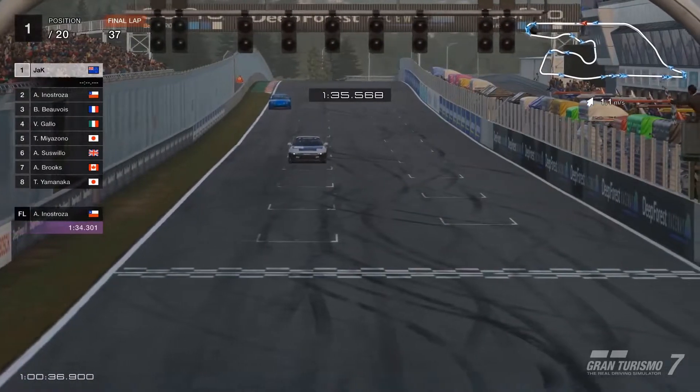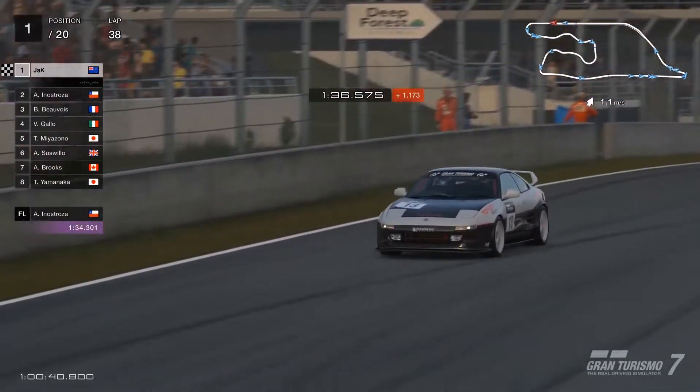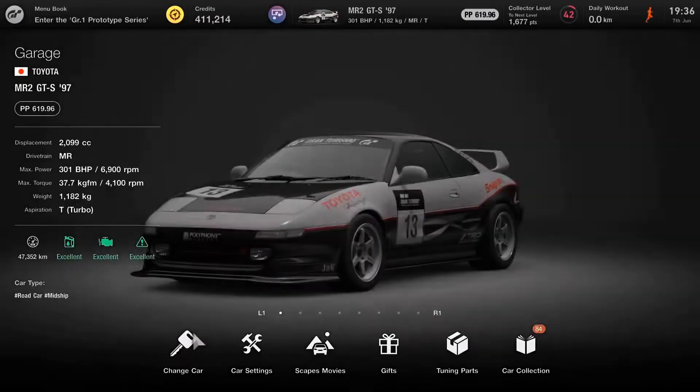We end up coming across the line for a win on our 37th lap. We're about 15 to 20 seconds ahead of second place. So that ain't bad for a road car from the 90s. Why don't we go over and check out how it's tuned.